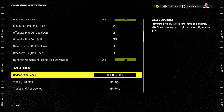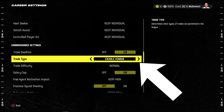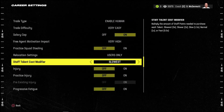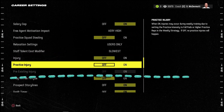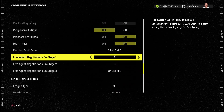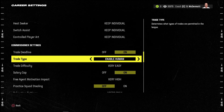The key setting here is to enable human trading only — do not allow the CPU to trade, because if you keep it set to all trading the CPU will start messing with things when you advance. Also set the difficulty to very easy. For the sims to be done correctly, turn off injuries for both practice and regular games. I always turn off progressive fatigue as well — that's just something I do in general.